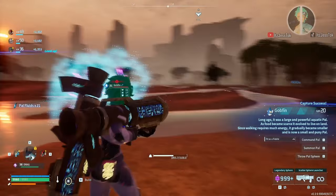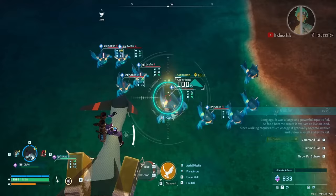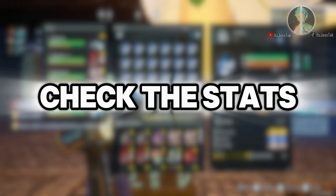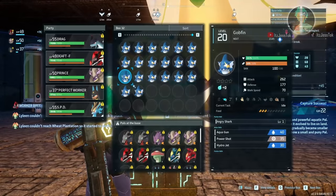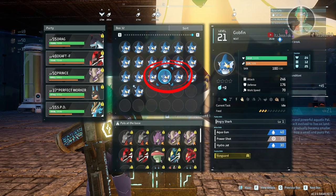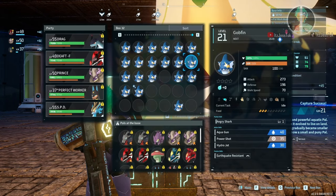So the strat here is you just spam catch Gobfins. You want to catch an abundance of them so that you have a higher chance at receiving certain PALs that have the stats you want. Right here we got Vanguard — solo Vanguard. You want every single one of these passives to be solo.